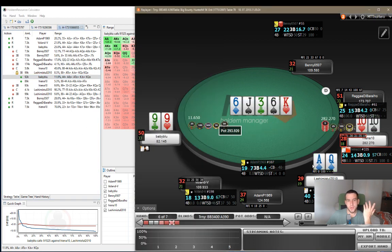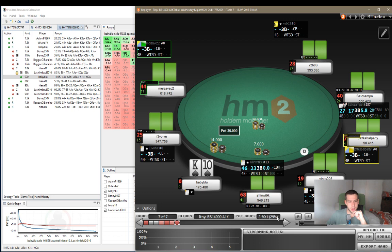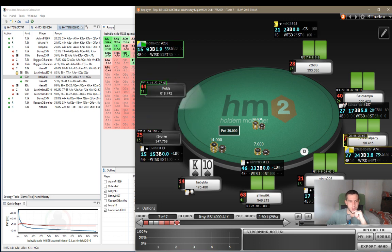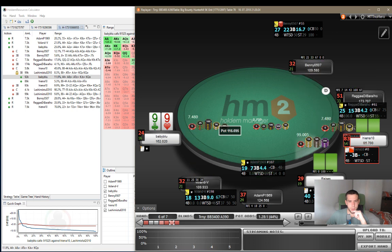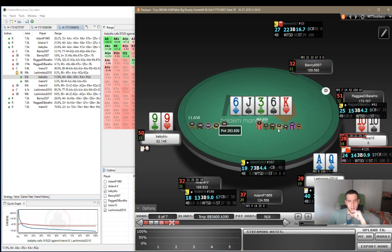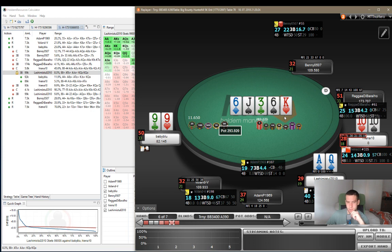Let's see what he had. He had ace-queen suited - not much we can say there. The other guy had pocket 10s, which is interesting. He showed up with ace-queen suited, which is definitely in his range, even in his 8% range it's there. So I think it's a fine call.